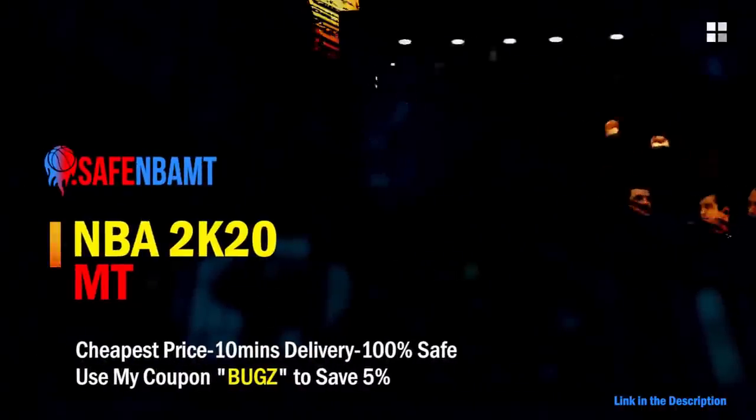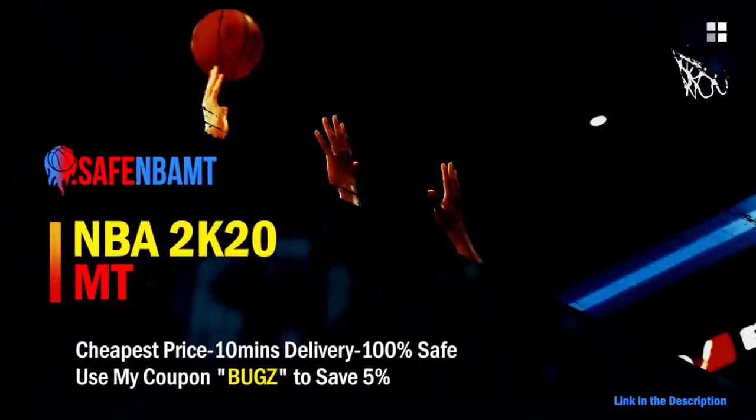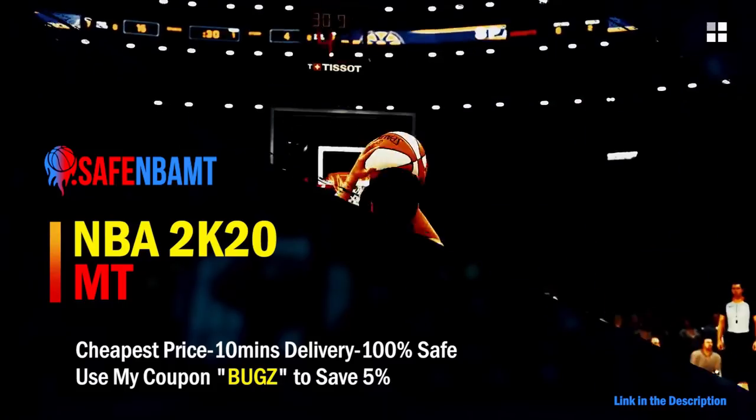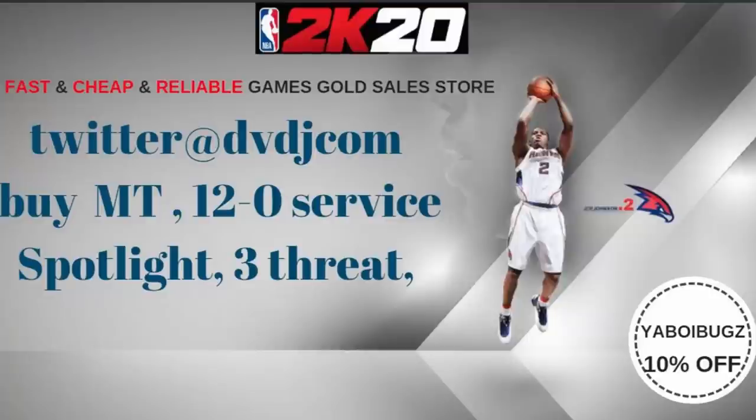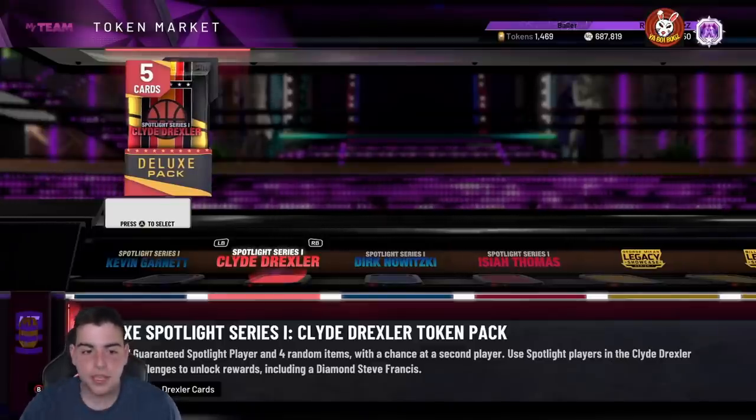If you want cheap, fast, and reliable NBA 2K20 MyTeam coins, head on over to nbasafe.com and use code BUGS for 5% off at checkout. If you want cheap MT and want to get those spotlight challenges done, hit up my new sponsor DVDJ and use code BUGS for 10% off at checkout.